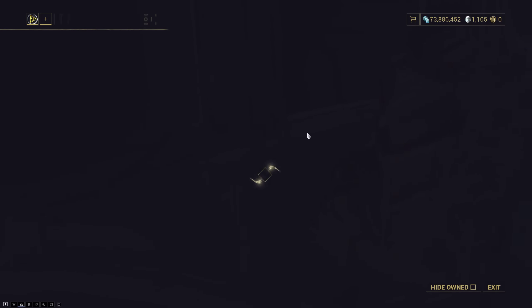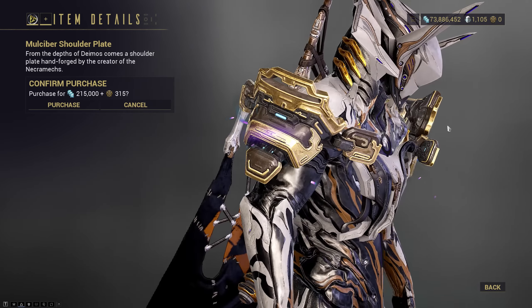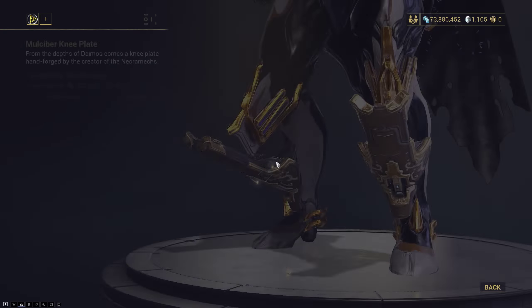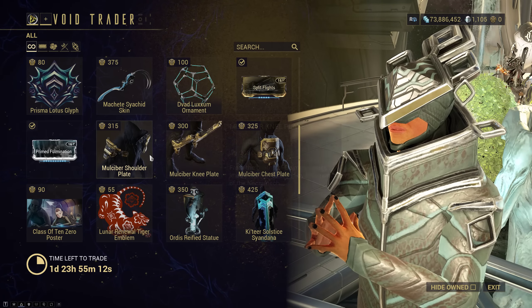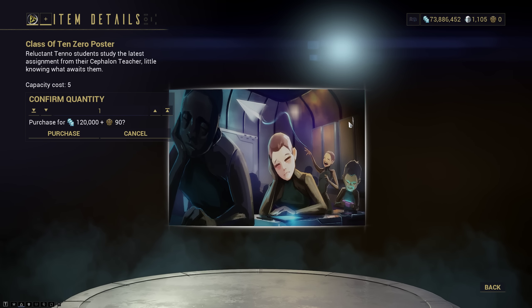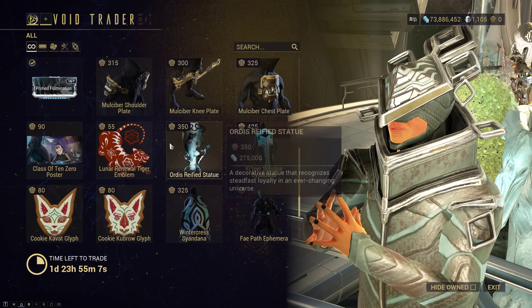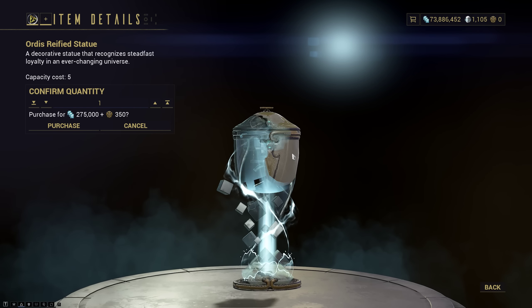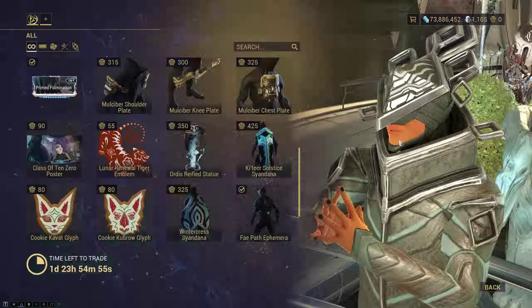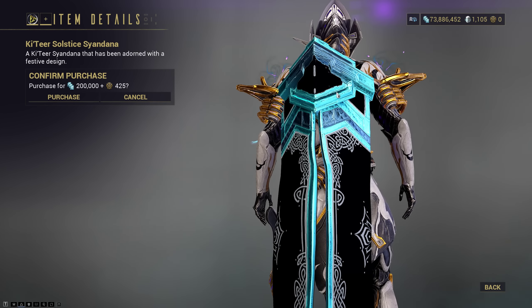You have your whole multiple armor set collection returning once again — the shoulder plate, knee plates, and the chest plate, if it's to your taste. We have a class of 10-0 poster that you can set up in your orbiter as well. Lunar Renewal Tiger Emblem — it looks like this, even though Lunar New Year's in late February, so it's a bit off time. Or this Reified Statue from the New War, if you want to place this in your orbiter decorations. Couture Solstice Signadana — this is a nicer version of this type of model, but again, I'm not that fond of the shape.